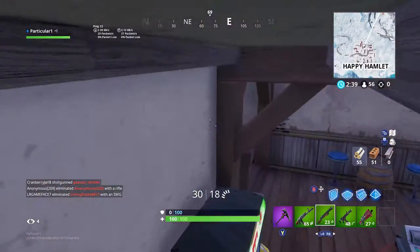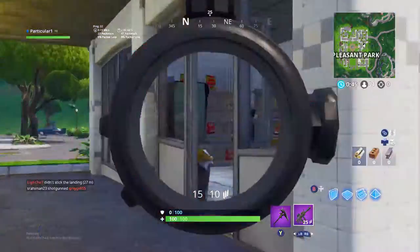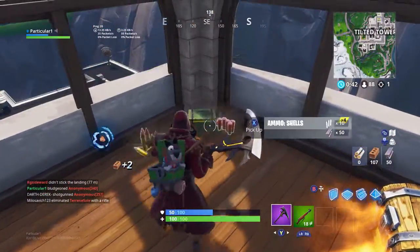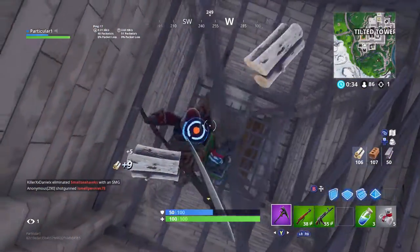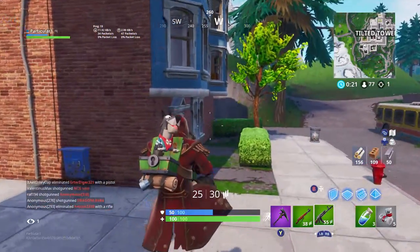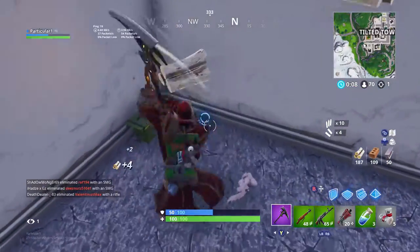Come down! That's what you get for landing here and getting an infantry rifle - those are like terrible close range guns. Someone is texting me, I'm trying to play Fortnite. This game frustrates the heck out of me sometimes.